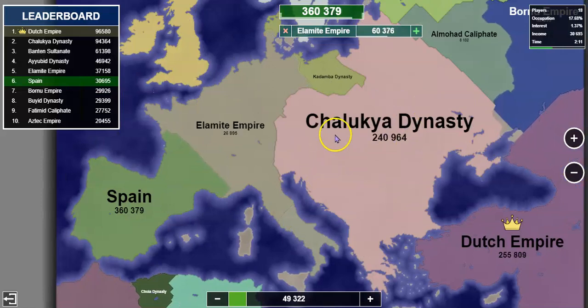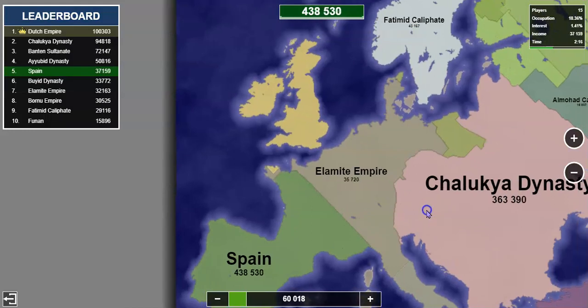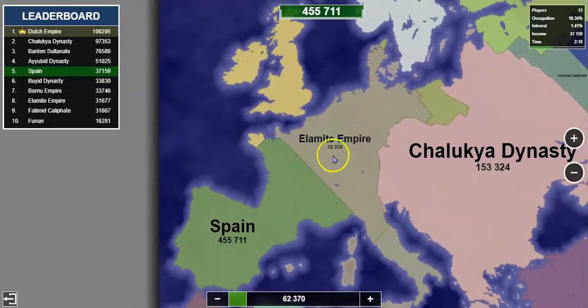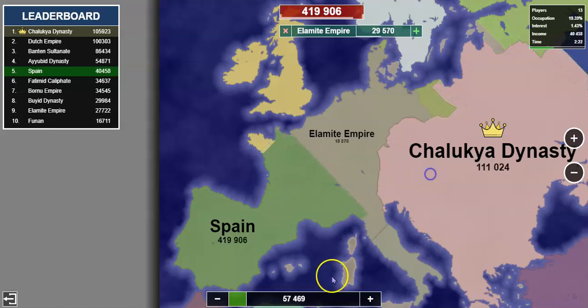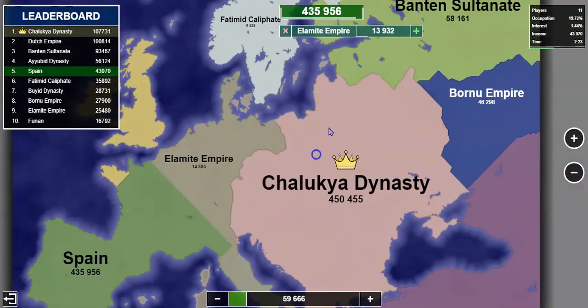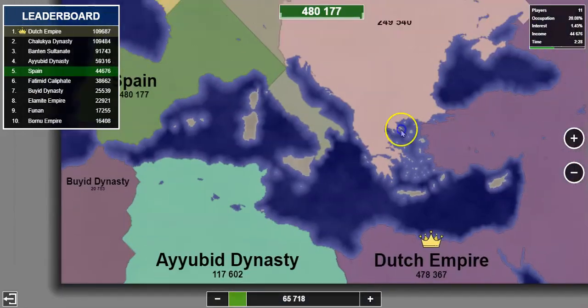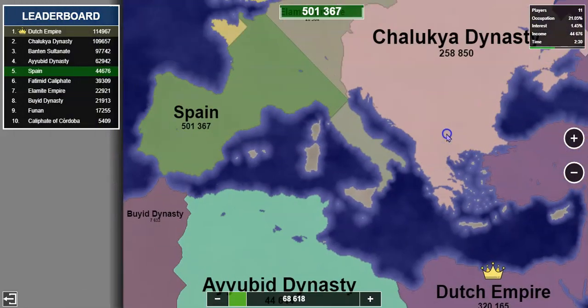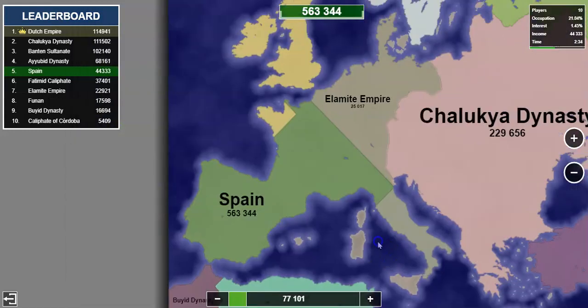Right now the Charlupia Dynasty is the biggest of all at 300,000. I'm still better than them at 400,000, but I really have to be careful because if you send out a bit too much that could be the end. I have a problem over here with the Dutch Empire because they are actually really strong.